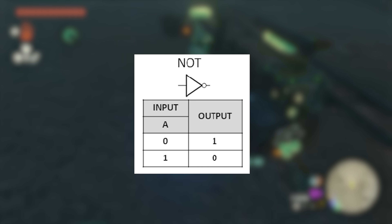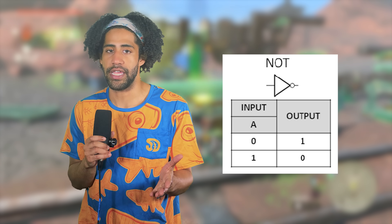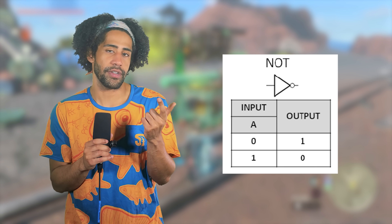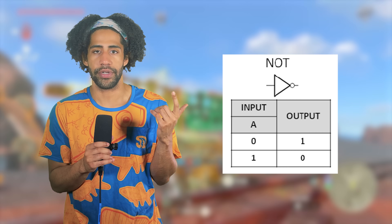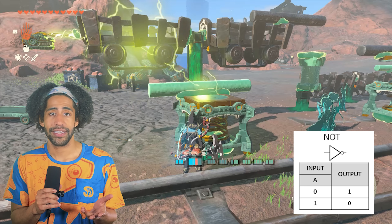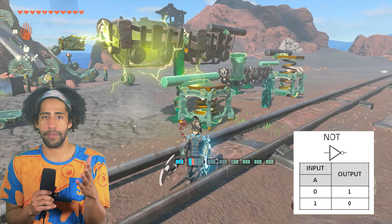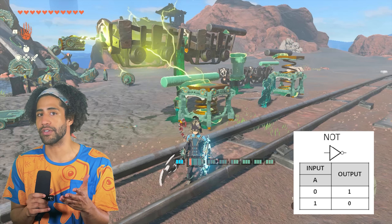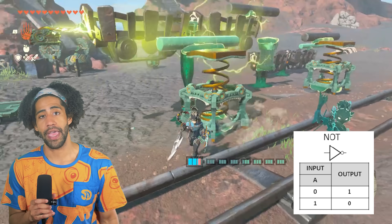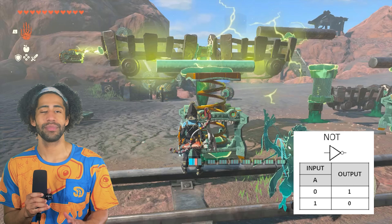NOT gate. This one introduced an interesting little dynamic. Here is the chart for the NOT gate — it's really simple, only requiring one input and the output doing the opposite of the input. So if the input is one, the output is zero, and vice versa. To make this in the game, all we have to do is introduce some height. By using two stakes and raising the cart up, I was able to make a NOT gate fairly easily using two minecarts and a single switch. When the spring is up and at zero, the output is one; and when the spring is down and at one, the output is zero. Simple. Clean. Beautiful.